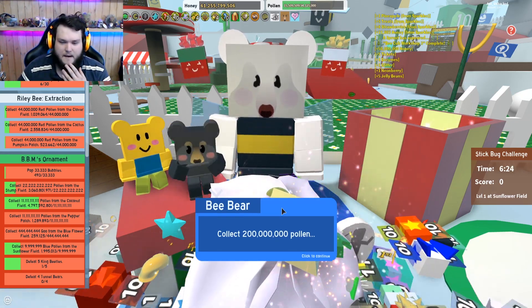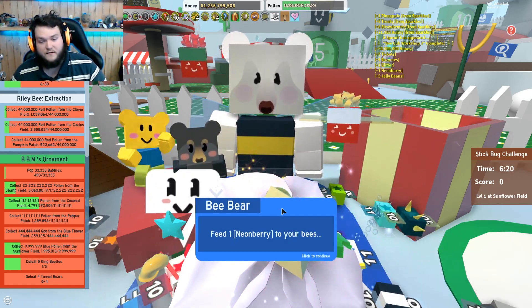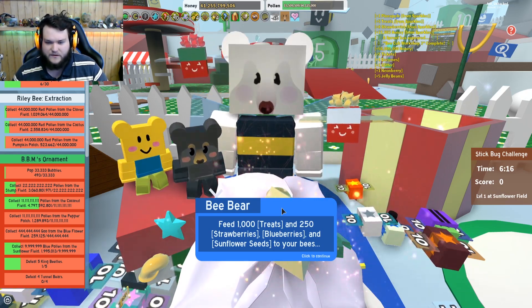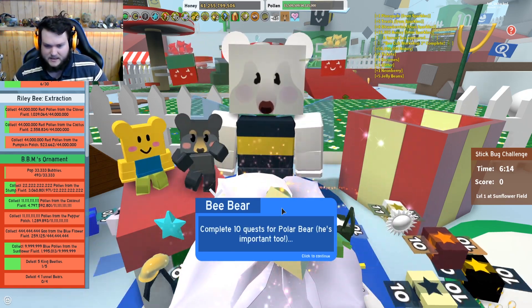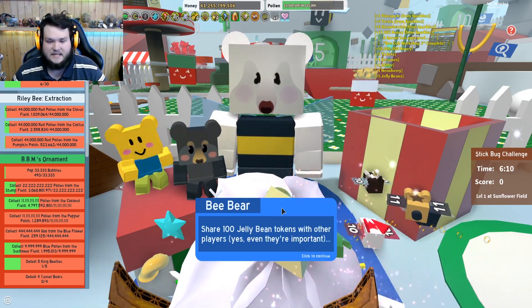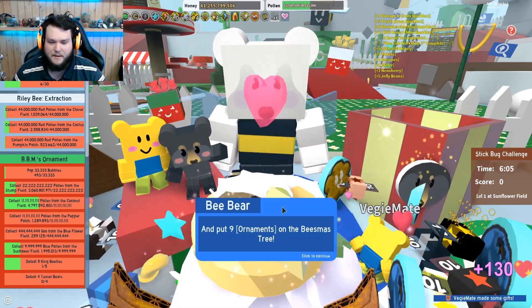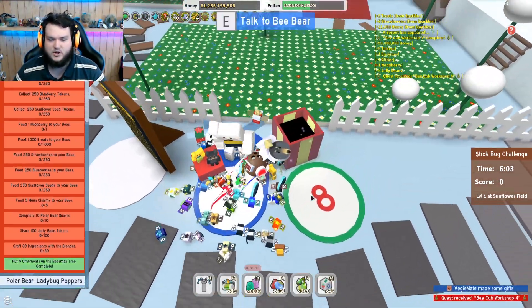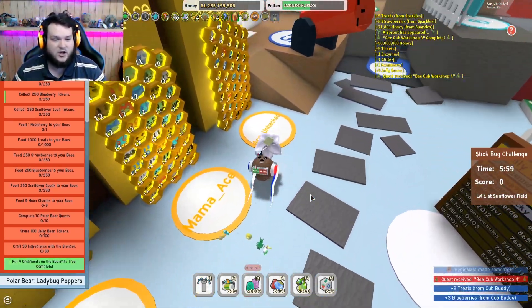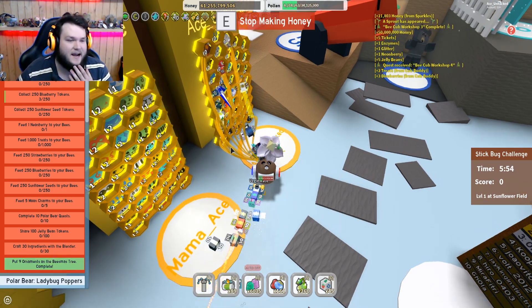Collect 20 million pollen. Collect 250 strawberries, blueberries, sunflower seeds. Feed one neon berry to your bees. Feed a thousand treats. 250 strawberries, blueberries, sunberries. Complete 10 quests for the polar bear. Share 100 jelly bean tokens with other players. Craft 30 ingredients in the blender. Put nine ornaments on the beesmus tree. Oh my days, it fills up the entire side. That's a long quest.